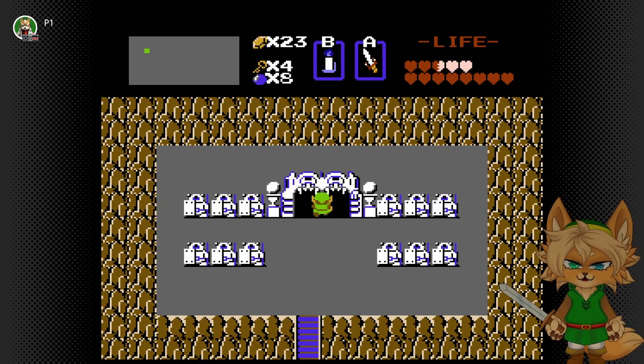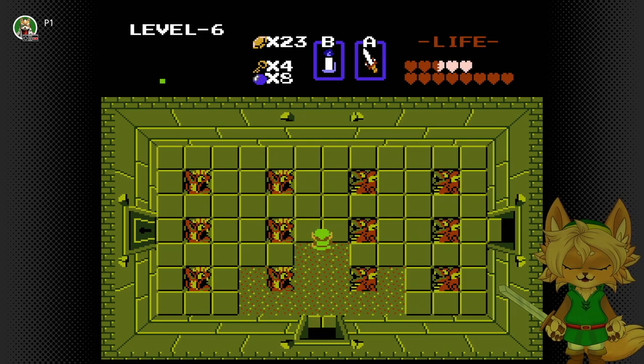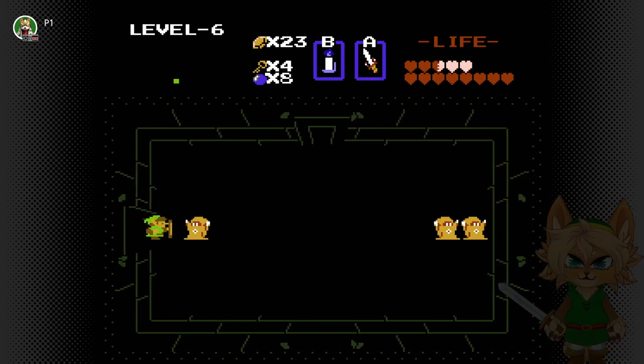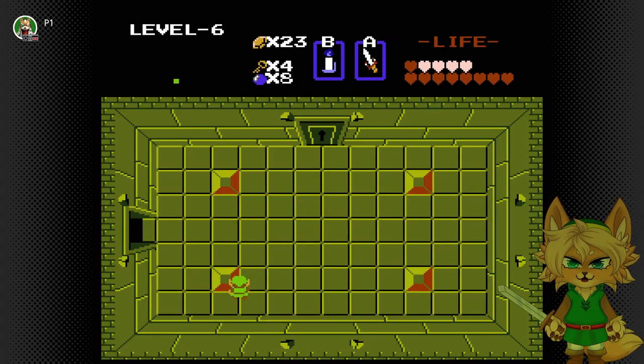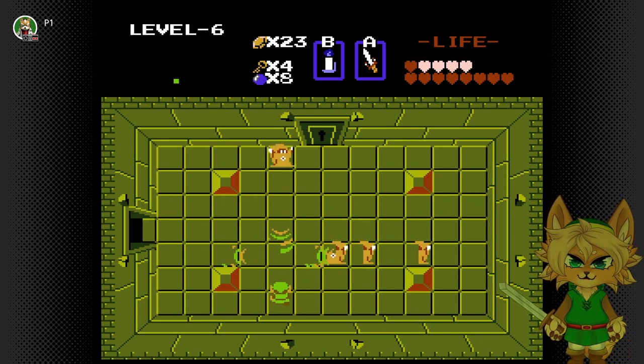Welcome to hell! Level 6! Not much besides light. These guys — they can teleport, and they come so much... They can do a lot of damage, but however, you have the magical shield.